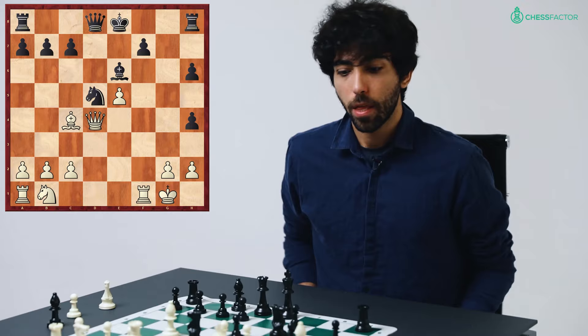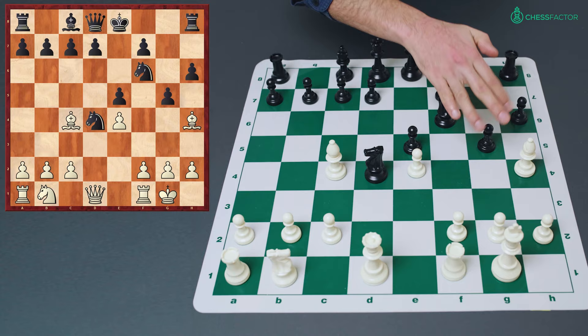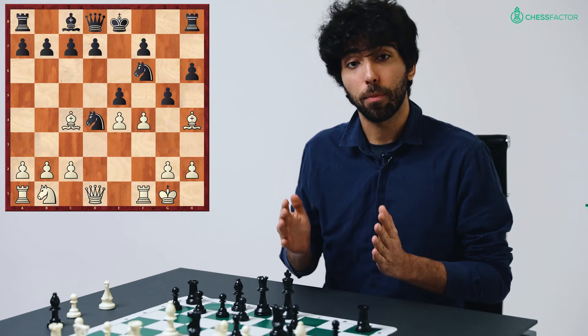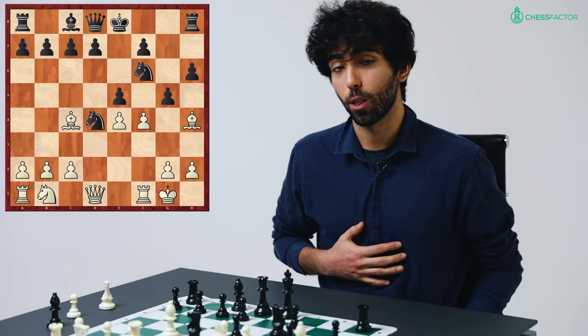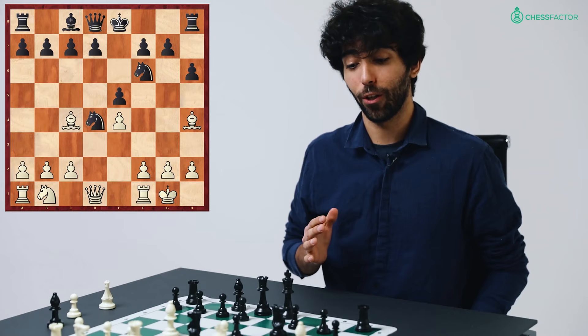Therefore, it comes as no surprise that in the original Rosenträder position after black's dubious move pawn to g5, white should absolutely play f4. From this position, no matter what black does, white will be at least a little bit better and black has to be very careful not to be immediately lost. In fact, from this position at the club and amateur level, white scores over 75% victories. It's a very powerful weapon, and you will get very good results from the white side if you can arrive at this position. From the black perspective, remember that the natural move pawn to g5 is not a good idea.